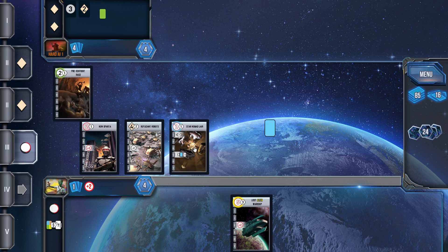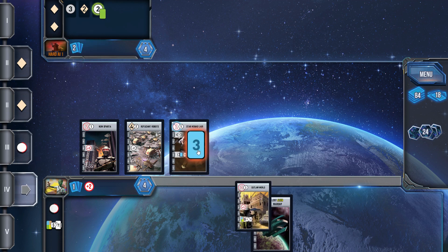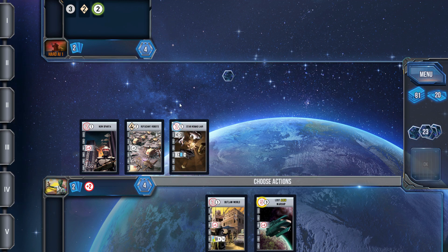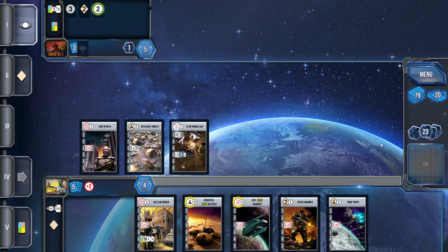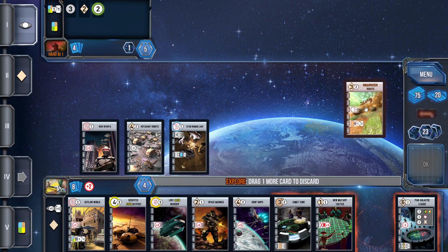Right away I was able to get that one down. The hard AI was able to drop a green world, which I'm not thrilled about, but picking up a few more cards I was able to — and look at that — Outlaw World also came into hand, which is not bad. Along with some great military-boosting settlements: I've got Space Marines and Drop Ships, so I've got some really good power cards to help bolster the military strength of my hand.